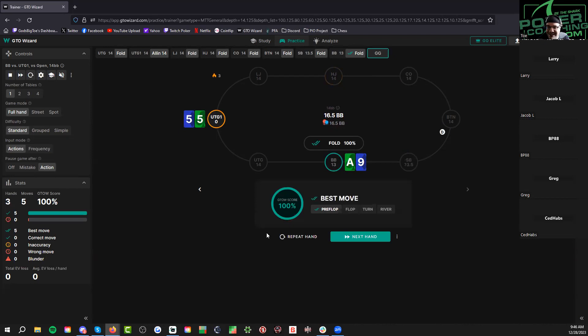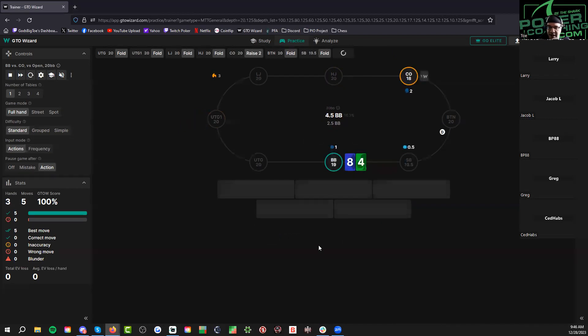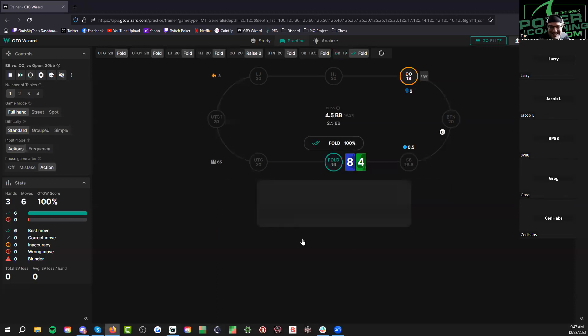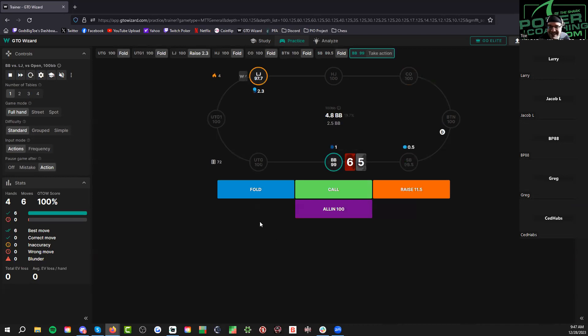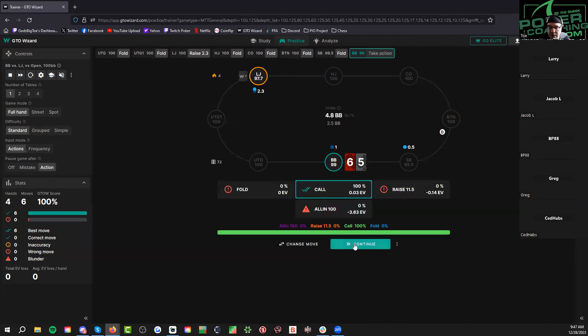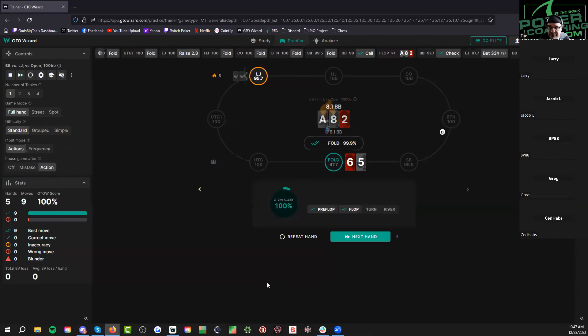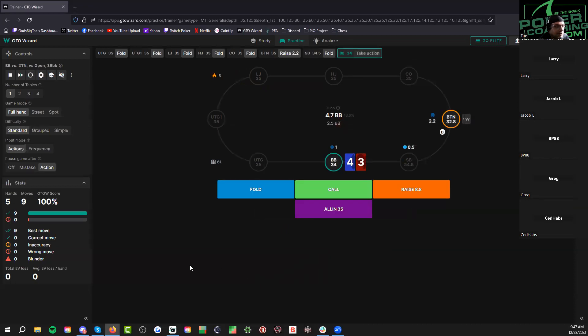I set it to only show close spots, and literally as I say that this hand comes up. I'm pretty sure this is a fold — I don't think it's close. What about this one? I would call this, especially how deep we are. One-gappers and two-gappers are going to be pretty common calls. Yeah, I just get to fold that — not even close.